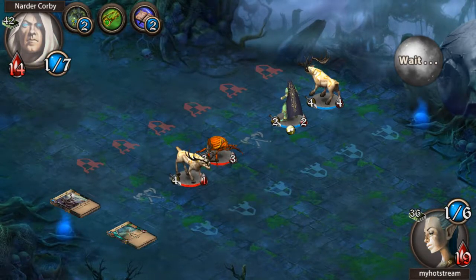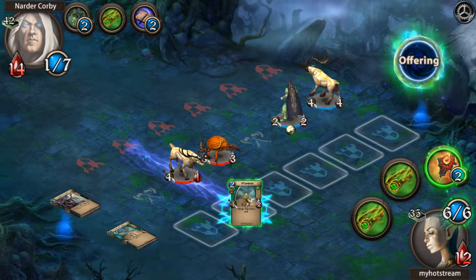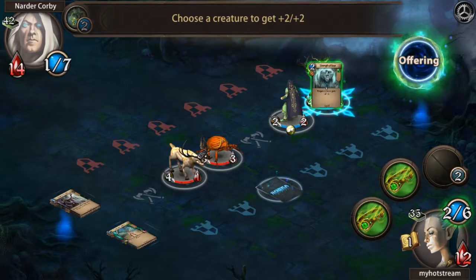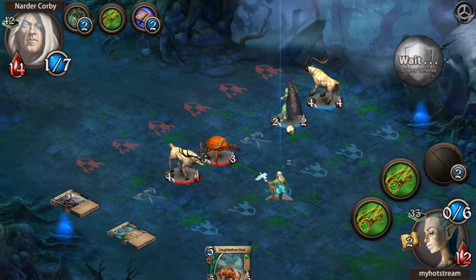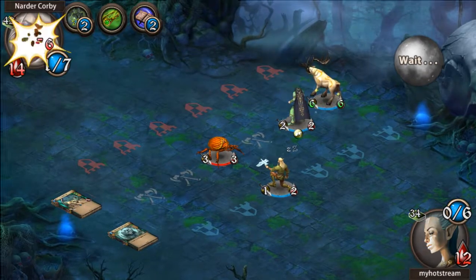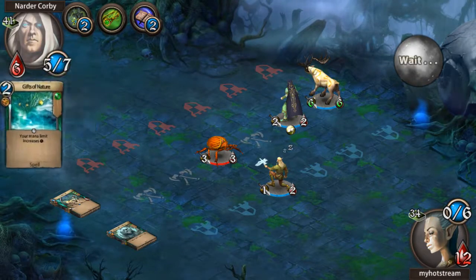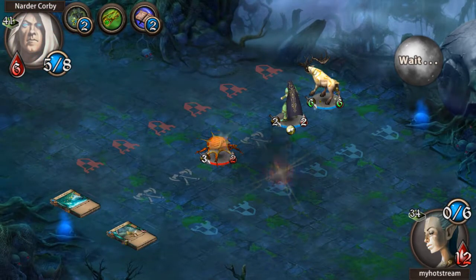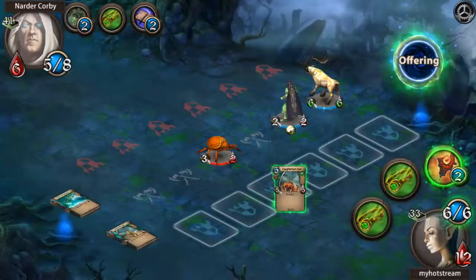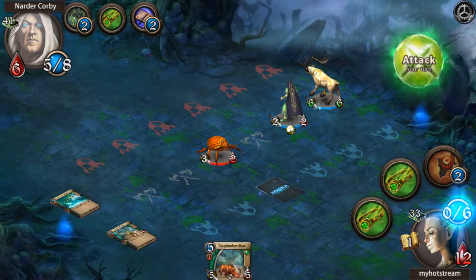We make some big plays — buffing a creature to massive size and swinging. Pinging with the hero ability. A creature with 'Unstoppable' can destroy defenders and deal damage through. We take three damage but we're clearing their board. We put out a buffed creature and attack. A 'plus-three-plus-three until end of turn' spell makes a creature enormous. We swing for the win. The opponent is done.